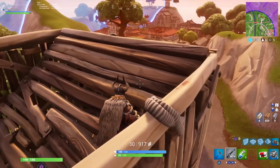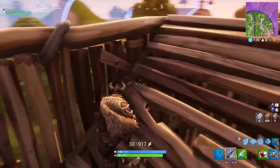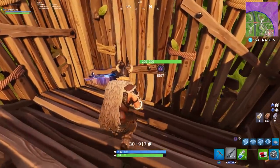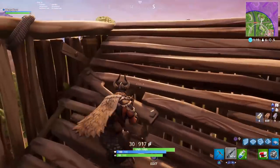I've accidentally picked up a pump shotgun. I did not mean to do that. I'll just drop it - I didn't use it, so it's fine. I was just spamming when I was looting that guy. And now I'm out of wood because I've wasted it all on this base. The pump shotgun's gone - let me get rid of it entirely. Get out of here.